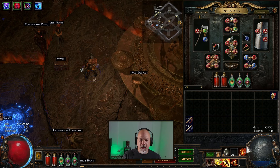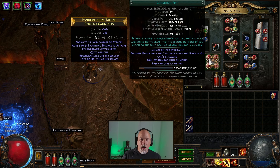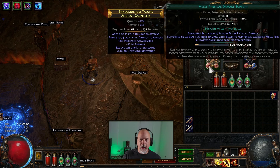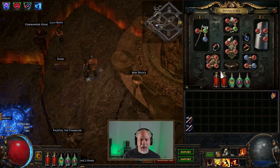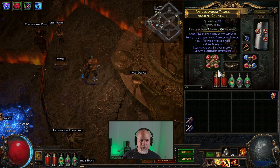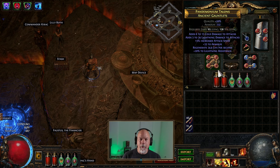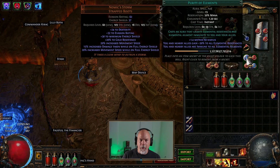I did Life Tap Volcanic Fissure because I kept running out of mana for a while, so I just Life Tapped it and moved on. I am running a Retaliation setup — Crushing Fist with Ruthless Support, Fist of War, and Melee Physical Damage Support. This could probably be optimized. Some of the damage issues I had through the campaign are because I didn't sit down and optimize this a lot — I just kind of picked some things up.